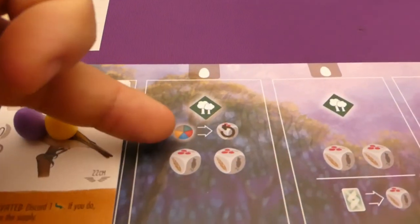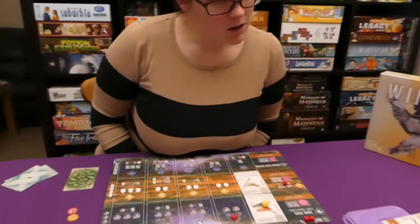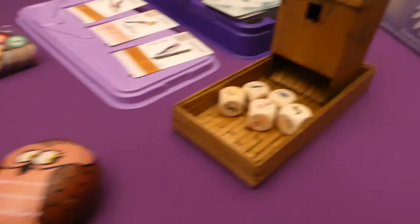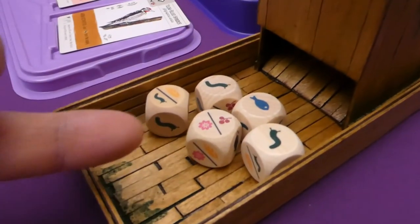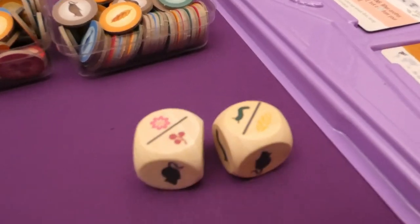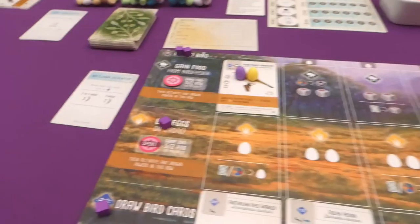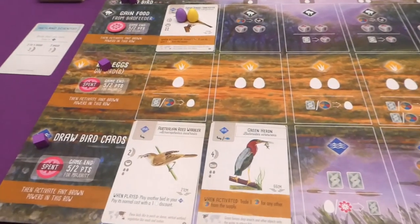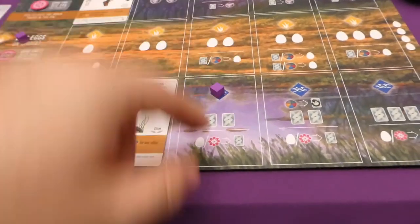Jade gains food. Before taking from the bird feeder, she can spend a resource to re-roll — she decides not to. She takes two dice out of the feeder, choosing the resources they show, or picking one side if a die has a slash. She takes nectar and a worm. I then note I have no food to work with and decide to draw two cards, taking two wild from the display.